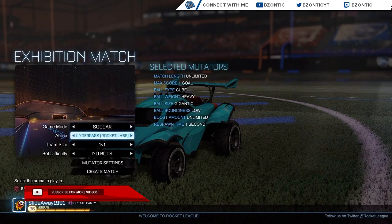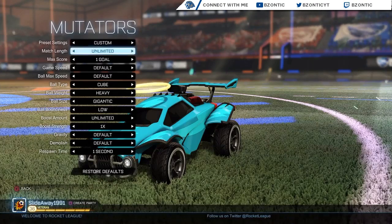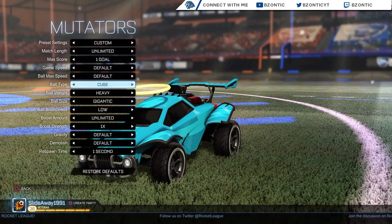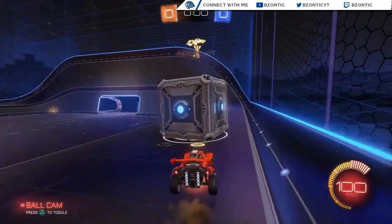What you're going to want to do after that is just simply copy these settings in. Once you get to the mutator settings you just want to pause the video and copy these settings — it's very simple as that. You definitely have to have these settings for this glitch to actually work.